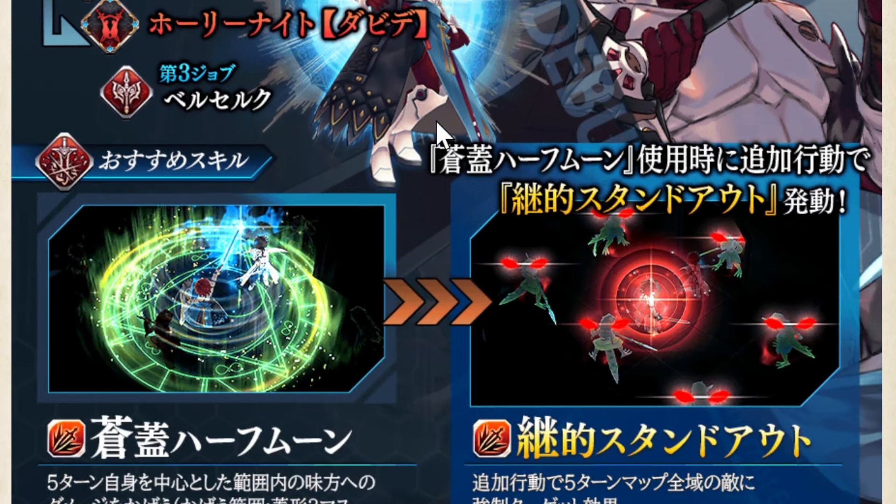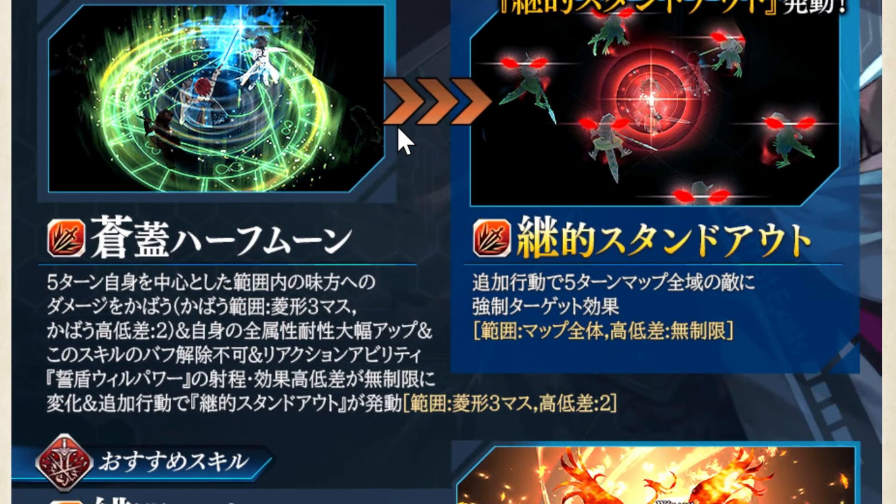This is one of the skill examples. It is very similar with Daphne because of the skill name Half Moon. But the problem is he can cover all damage, whether it's physical or magic, for 5 turns. The cover radius is Diamond 3, and if you master the gate, Diamond 4. It also increases Elemental Resistance and cannot be removed.